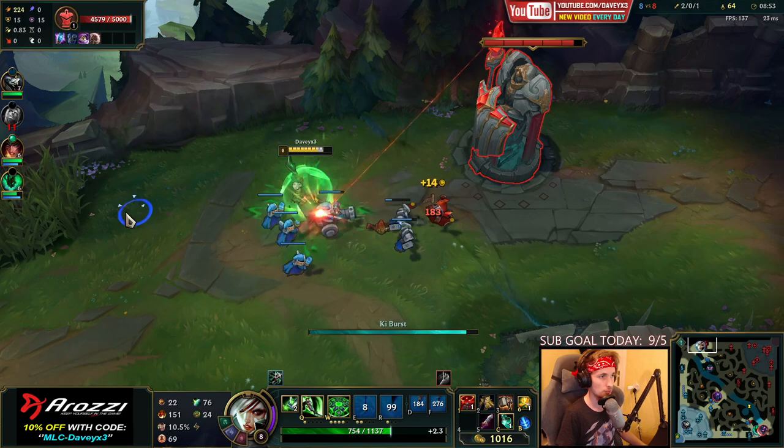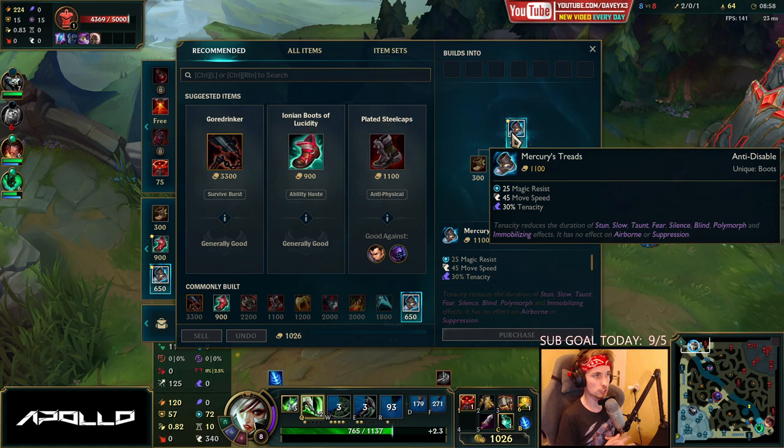The guide is telling us to go for Hex Drinker as the next item, so we're going to go with Hex Drinker.